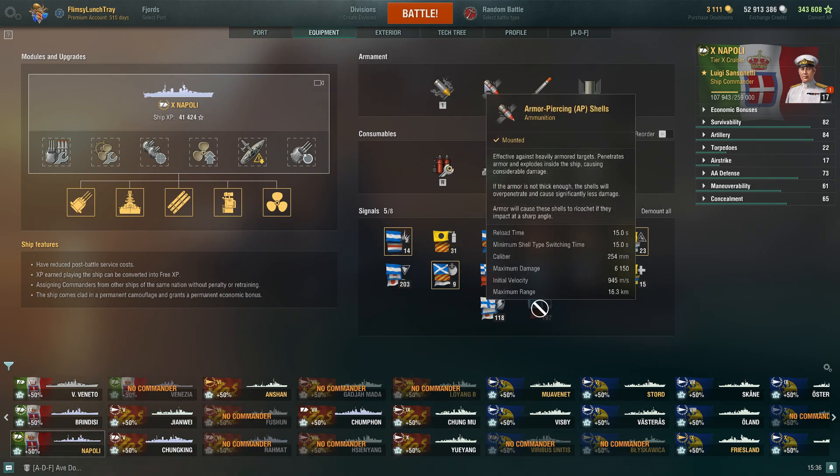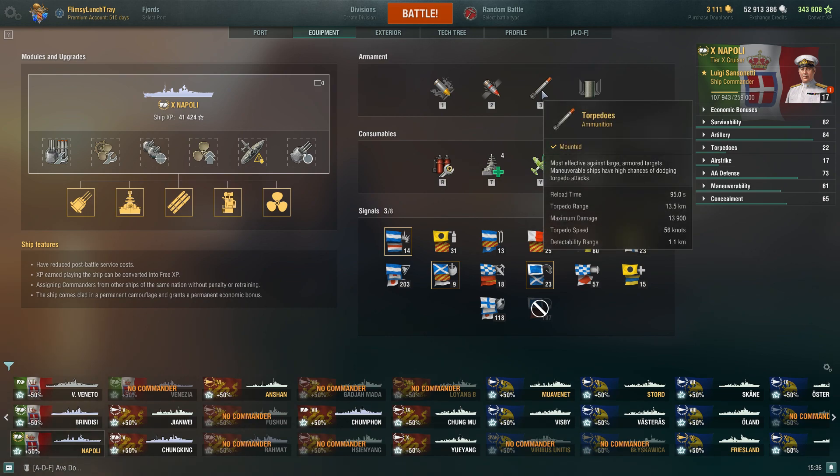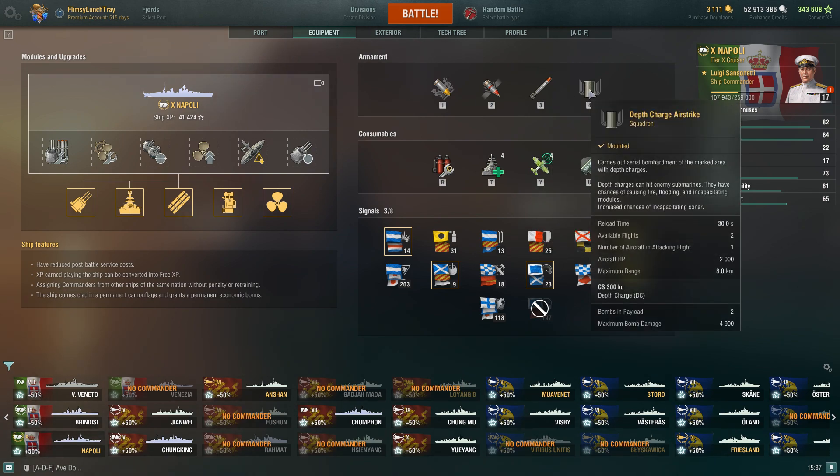Torpedo detectability range is 1.1 kilometers — not bad. Deep water torpedoes are definitely under one kilometer. When you're brawling and dumping into the side of a target, there's not really any way they'll avoid it. Depth charge airstrike: you get two flights, two charges, only one aircraft per attacking flight with 2,000 hit points. Range is 8 kilometers. The one aircraft drops two bombs per payload; using both back-to-back gives four bombs total. Maximum bomb damage is 4,900 with a 30 second reload time.